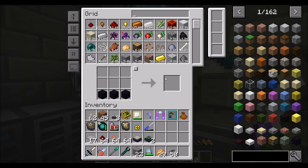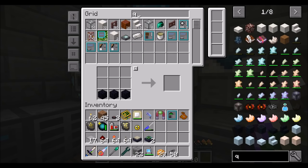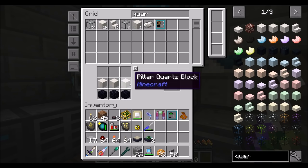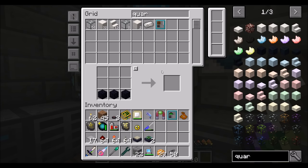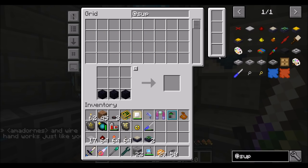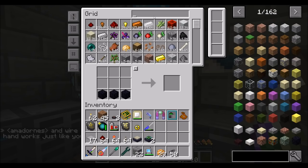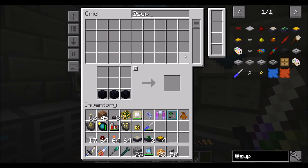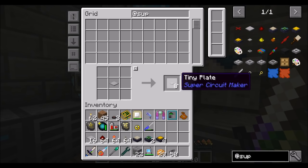I have 390 ore if you need some. I'll be right. I've been going to the Sag Mill to get more quartz. Will you just get it from the nether or is there some place you can get it from? So we're definitely going to want a miniature lamp, and I'm going to want to make some of these tiny plates.